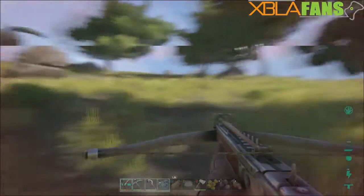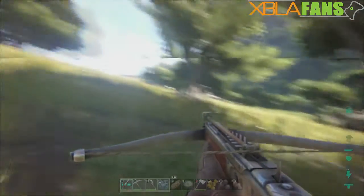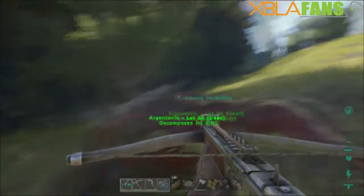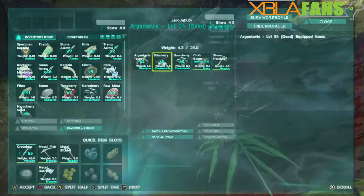Hey everyone, Zero Jade here with the XBLAFans channel again in ARK Survival Evolved. I'm showing off something a little interesting today that I actually didn't know about for a while, and I feel like an idiot for not knowing it. Kane actually told me that a lot of creatures, after you kill them — mostly carnivores — you can go up and hit Y and they'll usually have some fun stuff in their bodies.